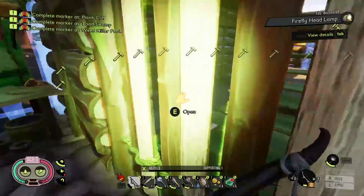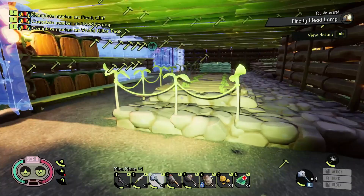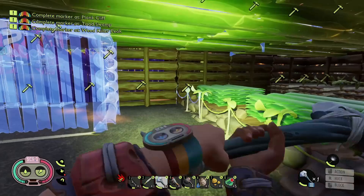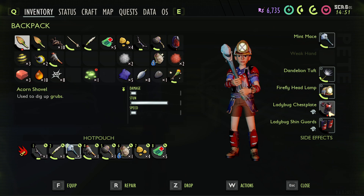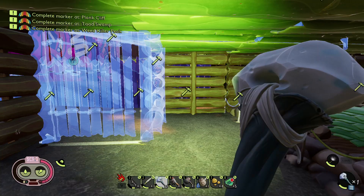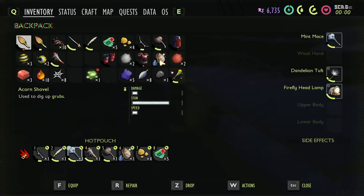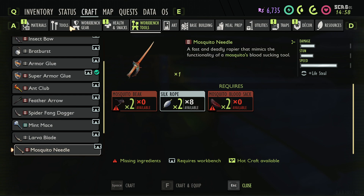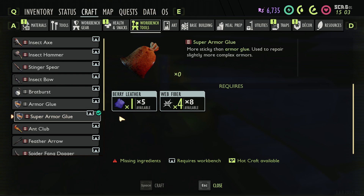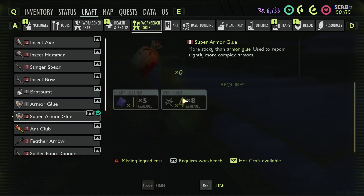The only bad thing about this headlamp is it takes off our helmet. There it is — firefly headlamp! Yes, it does take off the helmet. That kind of sucks, but it frees up our other hand to use the mint mace — so that's kind of cool. It does have a durability, but I don't think it has a timer. To make armor glue, what do we need? One leather and web fiber. How many do I need to repair this? Just one a piece, I think.